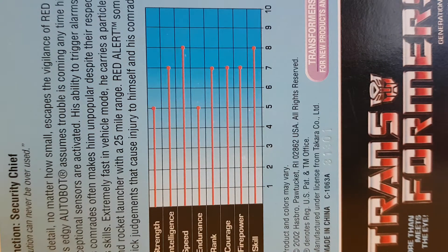Looking at his tech spec, he has a 5 in strength, his intelligence is 7, his speed is 8, endurance is 5, and his rank, courage and firepower are all 7, and his skill is 8.